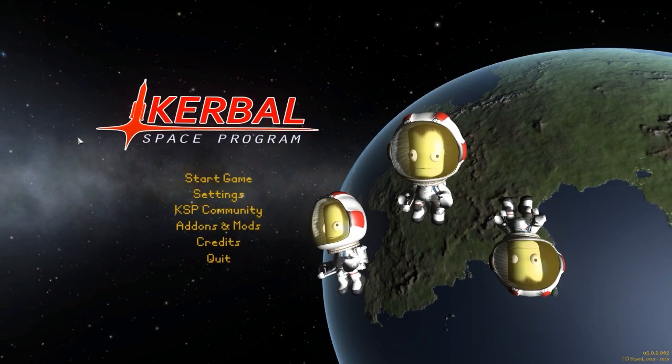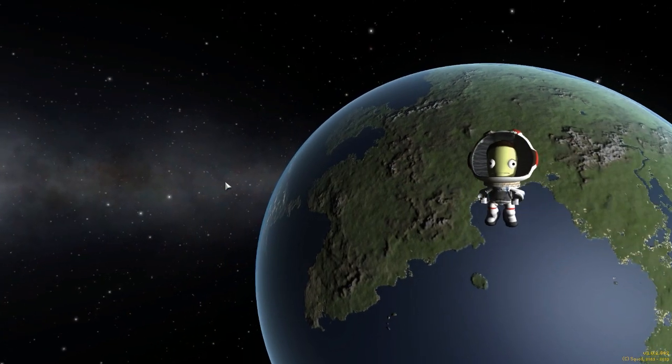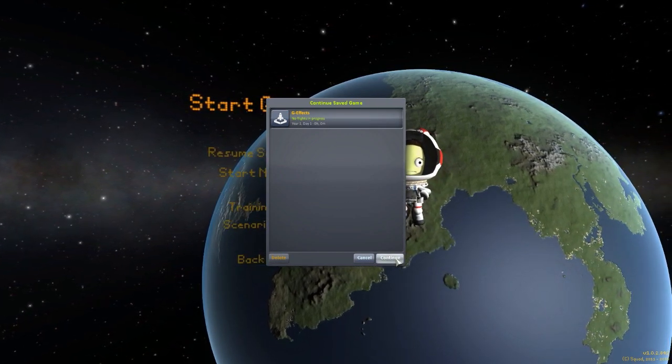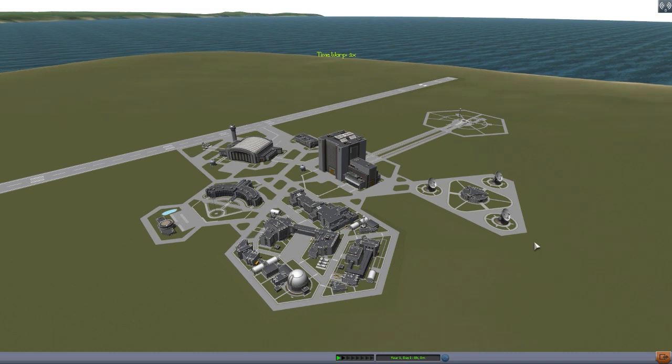Hello everyone and welcome back to Kudabo Space Program, where today we are having a look at yet another wonderful mod, this time in the form of GFX, which was originally being made by forum user Rusnash37, but has since been taken over by forum user Ser. What this glorious little piece of work aims to do is add a little bit more realism into Kerbal Space Program by making the G-forces that your Kerbals are under during flight actually affect them, which is really cool.